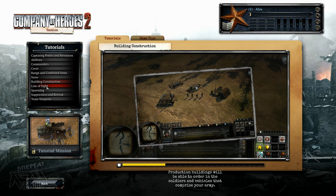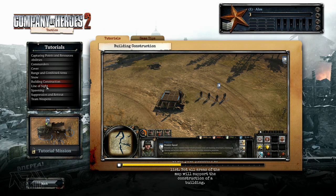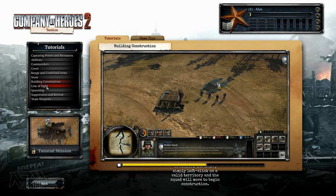Production buildings allow you to order in the soldiers and vehicles that comprise your army. Field defenses prevent the enemy from moving freely around the battlefield. Order your pioneers to build a structure from the list — not all areas of the map will support the construction of a building. While the building is selected, right-click anywhere to cancel the selection. To confirm the order, left-click on a valid territory and the squad will move to begin construction.